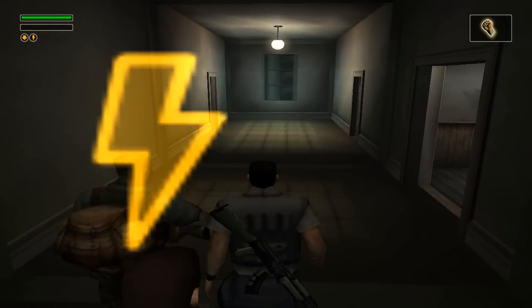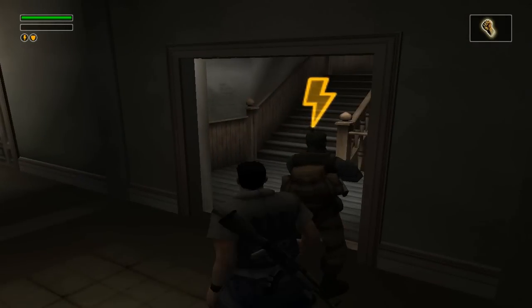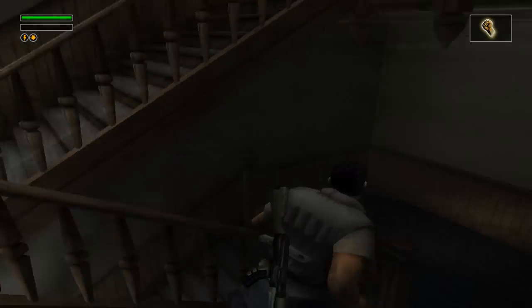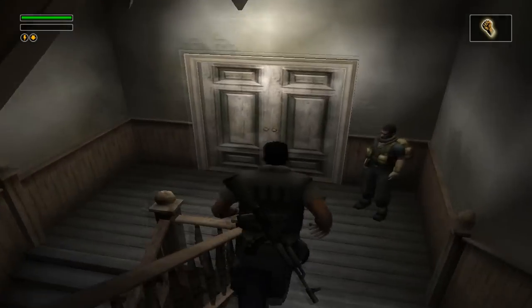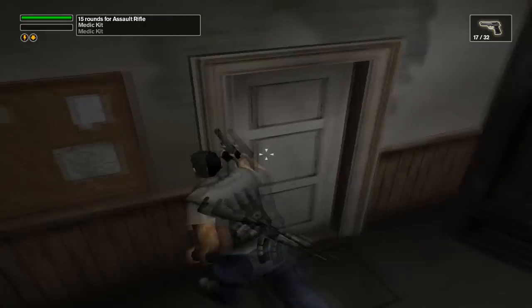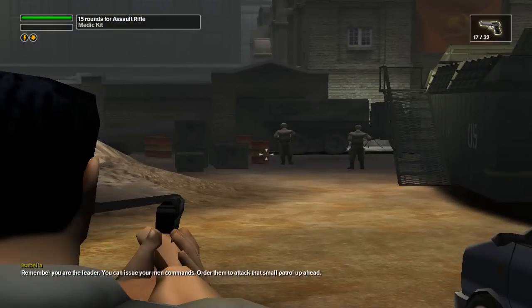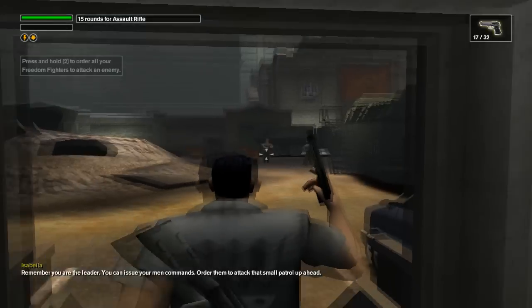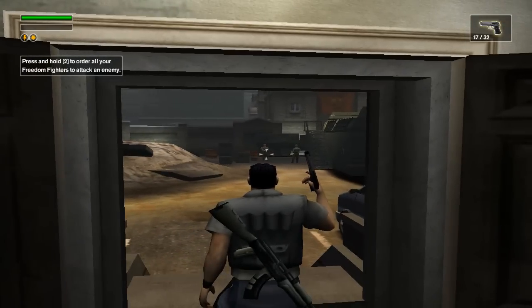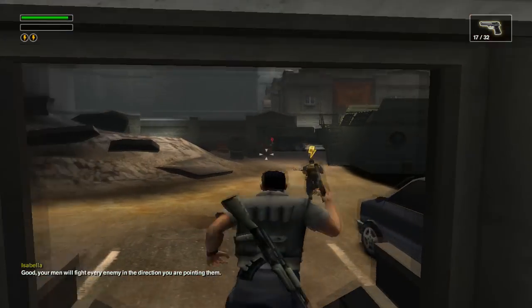Scout ahead. Defend here! All of you, report activity. Fall back! So there are the three commands. I was just having a little try out of them. Let's grab some ammunition and stuff like that. Remember, you are the leader. You can issue your men commands. Order them to attack that small patrol up ahead. Let's take them out. Your men will fight every enemy in the direction you're pointing them.